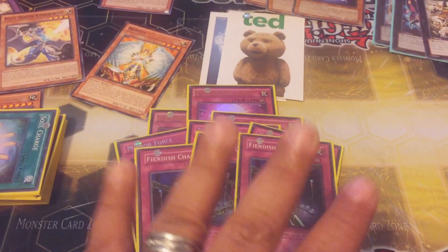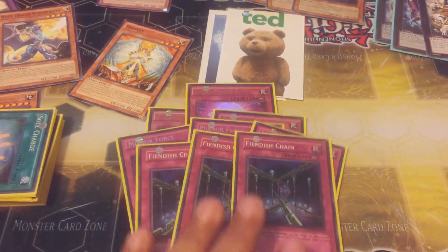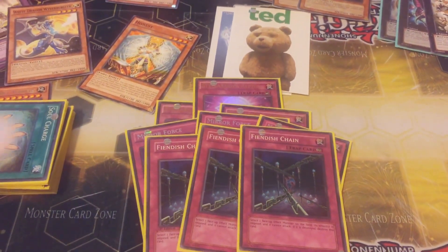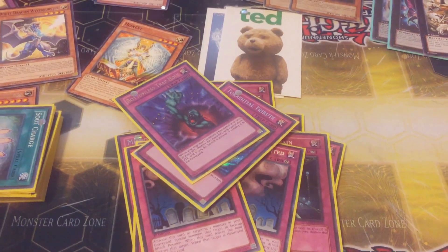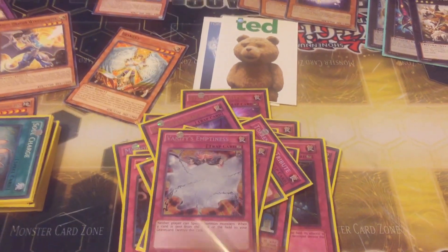3 Fiendish Chains. It would be Breakthroughs, but in this deck you can recycle so much Continuous Traps — Call of the Hornets and Fiendish Chains — so you reuse them. And speaking of Call of the Hornet, 3 Call of the Hornets. 1 Torrential. 1 Bottomless. 1 Warning. And last but not least, Vanity's Emptiness.